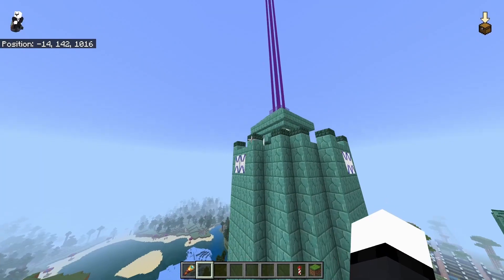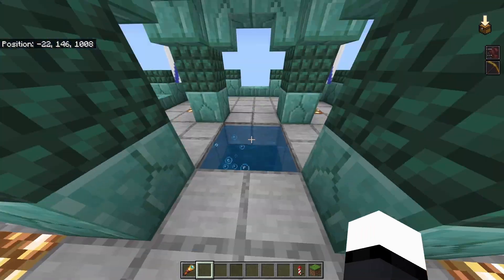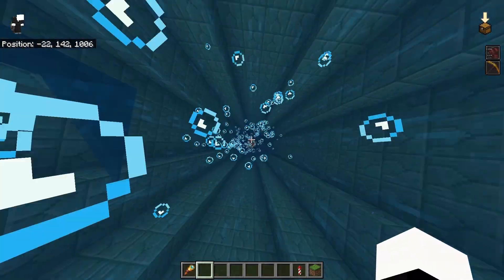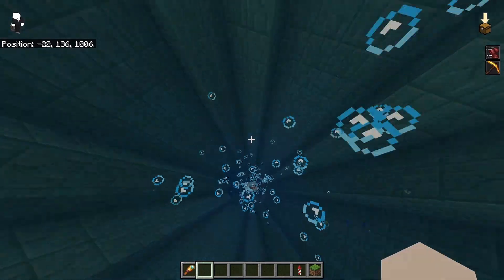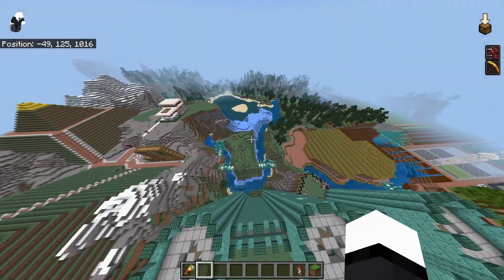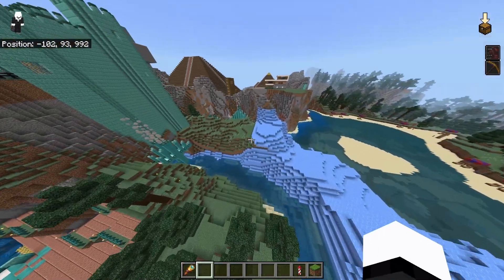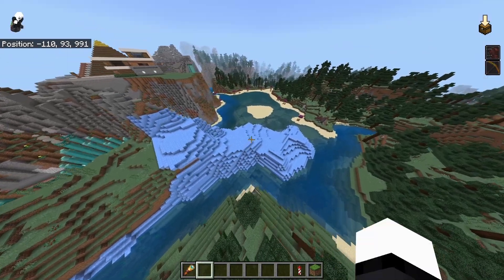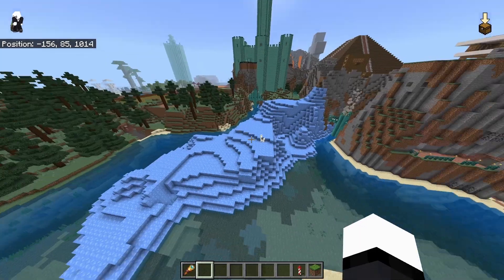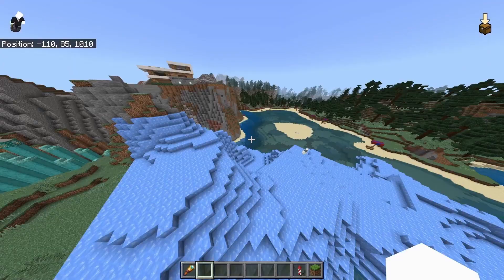They can overlook everything. There's a beacon up here and it's encased in the roof. Where does this go? You just can't get down — you just gotta jump off the edge or something. This ice mountain was the very last thing that I ever worked on in this world. Obviously not finished, of course. I got inspired to do this after seeing Kyle's one, but his is way better and it's gigantic.